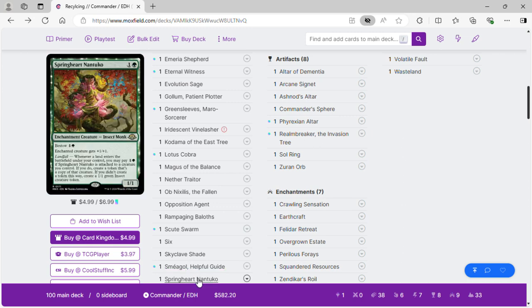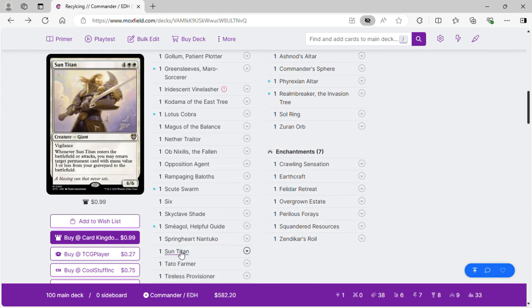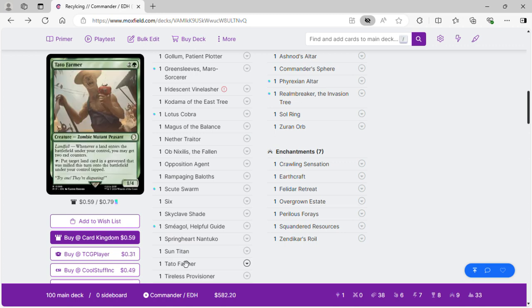Springheart Nantuko is a landfall card — we can either make 1/1 insects or make copies of a creature it's attached to, so lots of shenanigans. Sun Titan provides graveyard recursion for any of our cheap stuff. Tato Farmer will help us mill ourselves and get an extra landfall trigger.